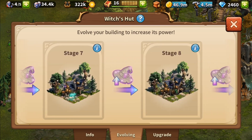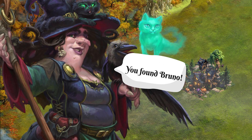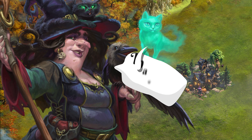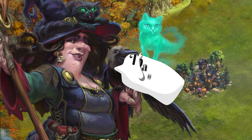Collect 9 artifacts in total to bring the building to its highest possible stage. You found Bruno! And you brought him back to me! You also helped me rebuild my hut in your city! Thank you so much! Now I shall get back to brewing my potions! Feel free to stop by whenever you like!